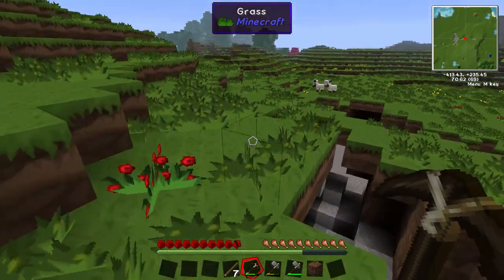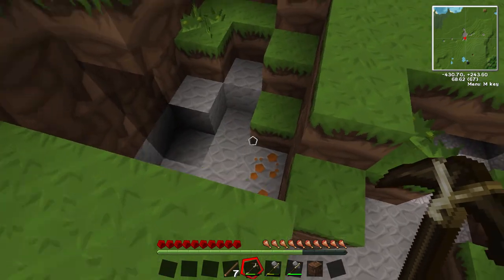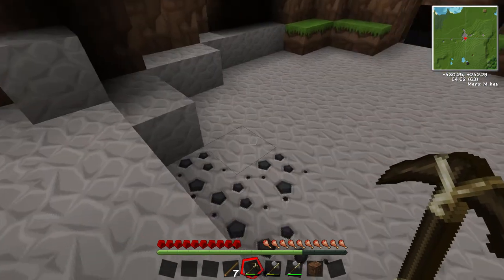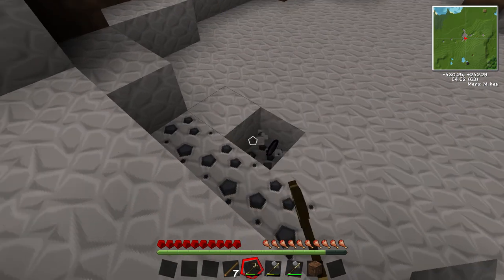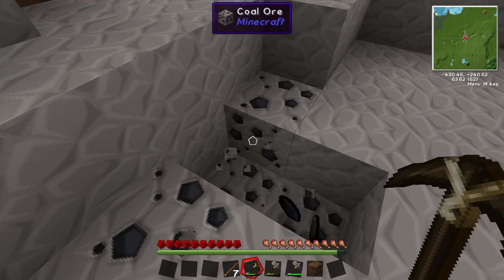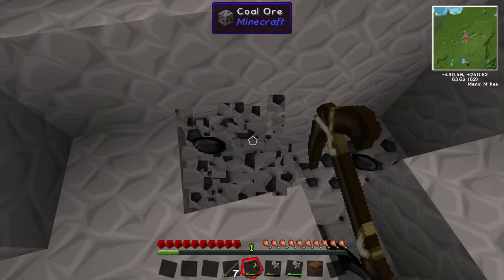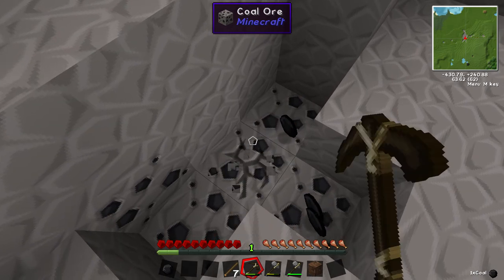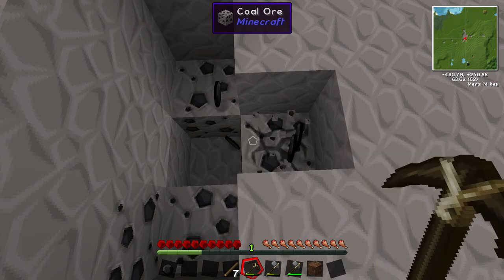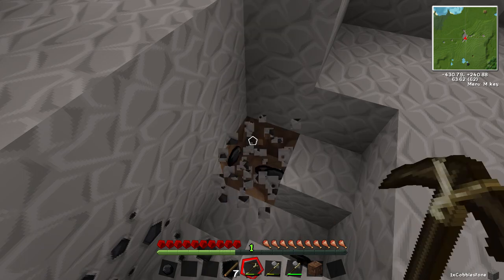There's coal - we're gonna need coal to light up the immediate area. I feel like I can hear a mob. Let's check if we have a mine... no we don't, okay. We can do without a mine and just individually mine every bit of coal. I can hear something moving about and it's scaring me - I don't know if it's a creeper.